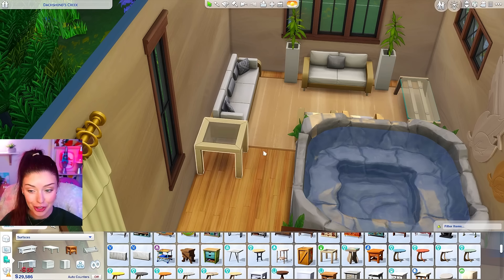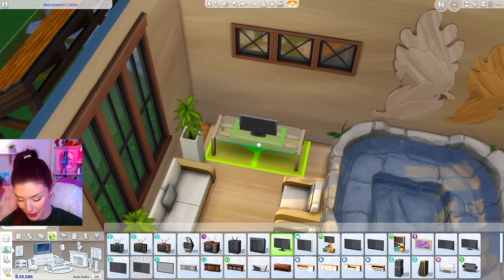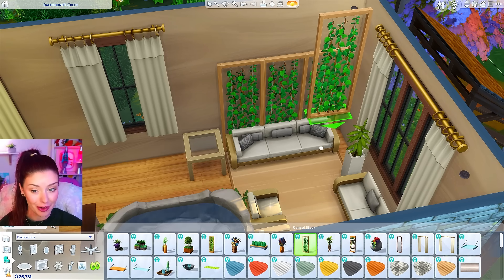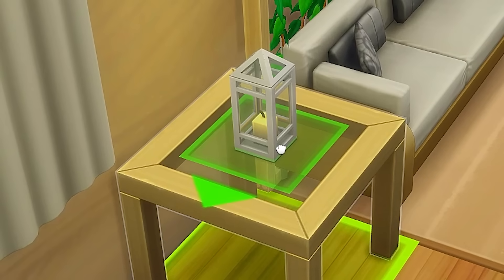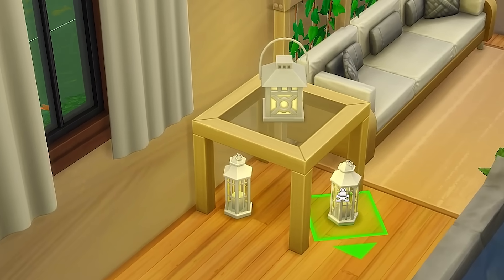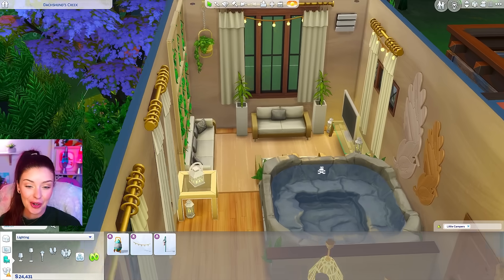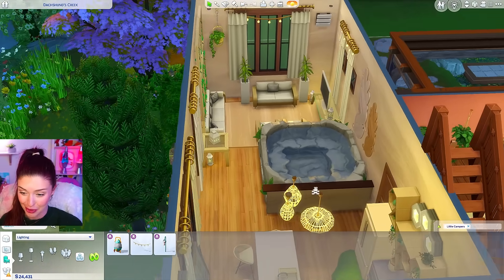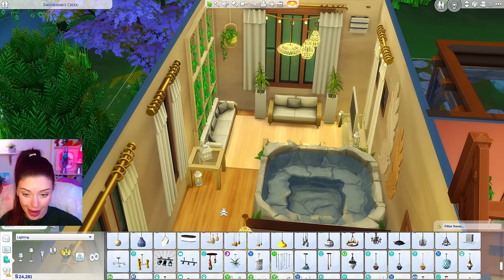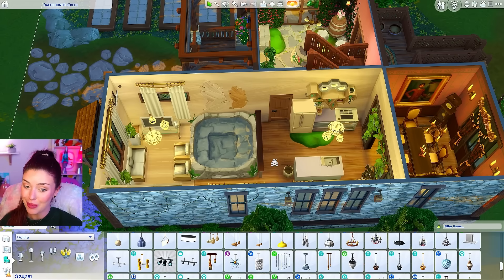I'm using those Eco Lifestyle things there to mimic this item from Perfect Patio. I'm using this end table from Backyard Stuff — honestly I feel like these two could have been combined into one pack. I'll add an actual living room item like a TV, keep it consistent with the same curtains, and back here I'm using this plant decor from Eco Lifestyle. Adding a speaker from Spa Day, and Perfect Patio has these lanterns so I'm adding ones from Backyard Stuff and My Wedding Stories, plus some little campers lights to give that outdoorsy vibe. Did I think when we were building the outside that we were gonna end up with a hot tub in here? No. But it is still very cozy somehow — it's definitely giving backyard, like this could easily be someone's backyard.